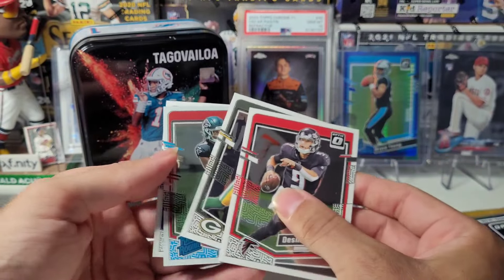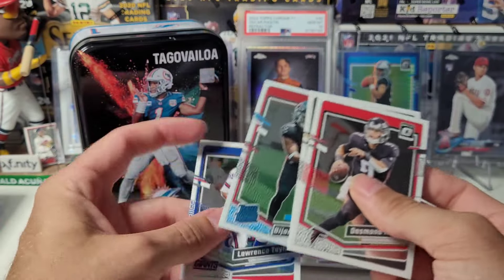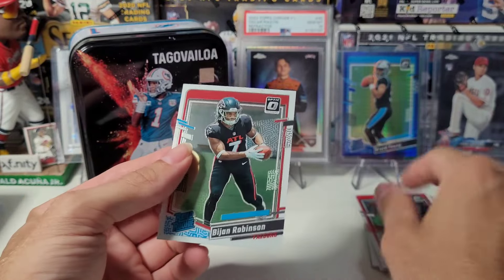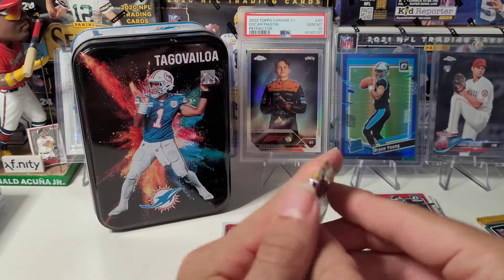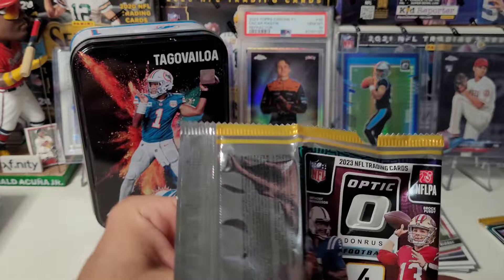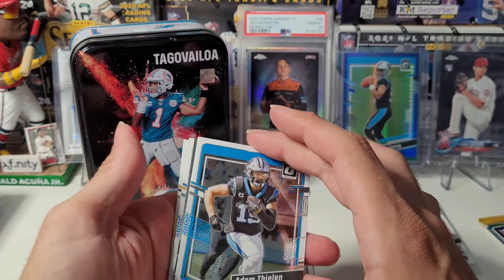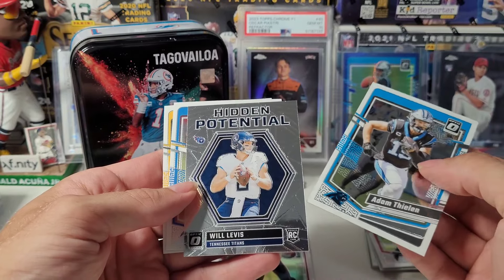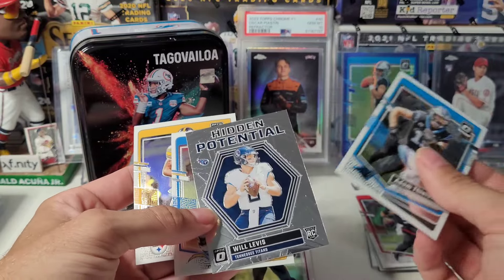Jair Alexander — at least we get a rookie. It's a B. John. Lawrence Taylor. So it looks like you're getting one rated rookie in here as a hit, unless you get an insert. 25 bucks, a little steep — same price as those prisms. I don't think I even opened any of the prisms. Another insert here: Hidden Potential, Will Levis. So yeah, that takes the place of our rated rookie.